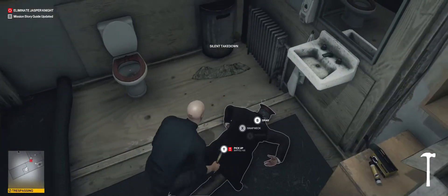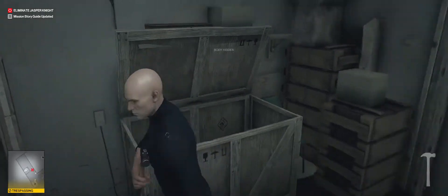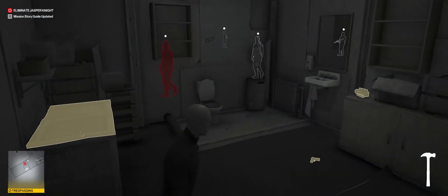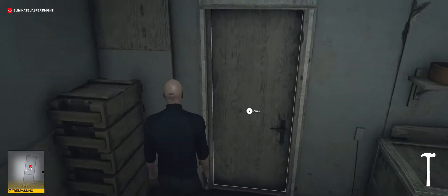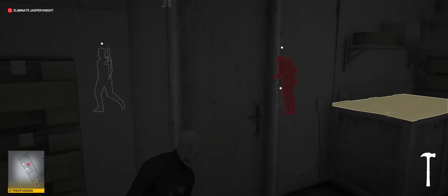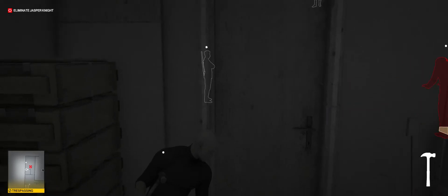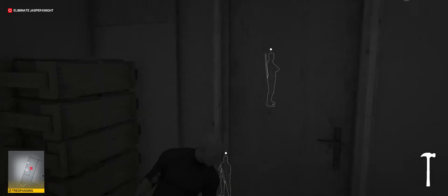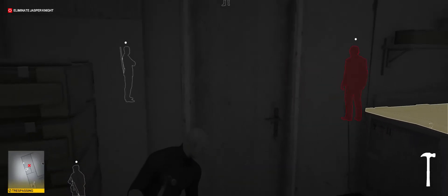Go ahead and get the hammer back. Dump his body. Now we're stuck in the bathroom, so we can't pick up that poison and we can't pick up the gun — cannot grab either of those. Now we basically just gotta wait for Jasper to do his little loop, and then when he starts leaving the room, that's when we can take out the soldier. This would also be another good spot to save.